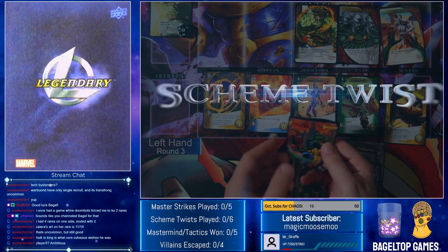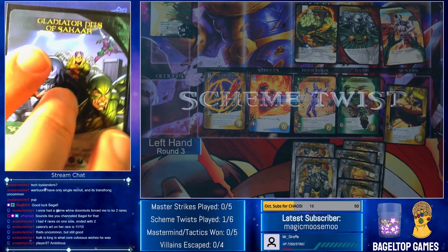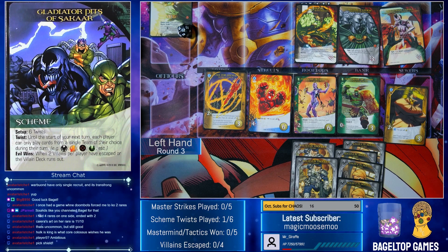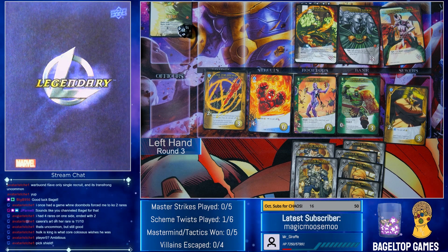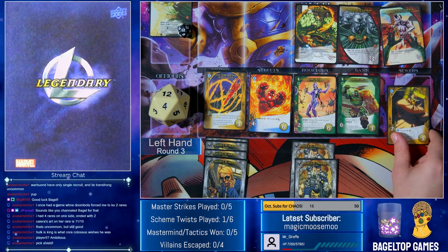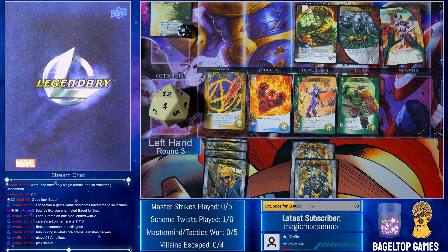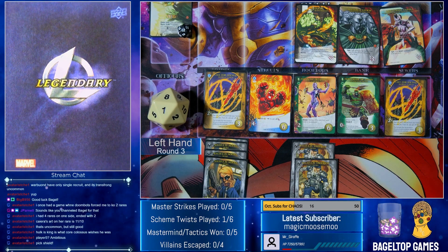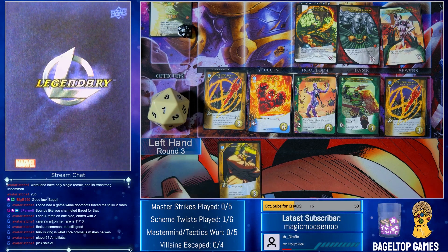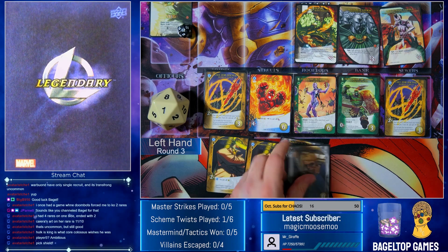The Scheme Twist is fine for this turn, but next turn might be a problem. Until the start of your next turn, each player can only play cards from a single team of their choice. So I can only play Shield this turn. Next turn I'm going to have a problem because I do have a Hulk. I'll pick Shield this turn. Let's take the third Yancy Street — now I have three of them so I can start recruiting like crazy. This turn I've got two, four, six, seven, eight, nine recruit.